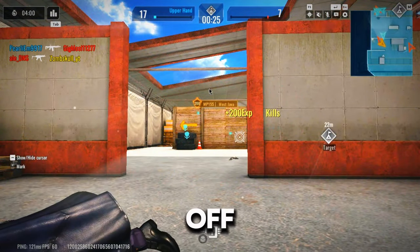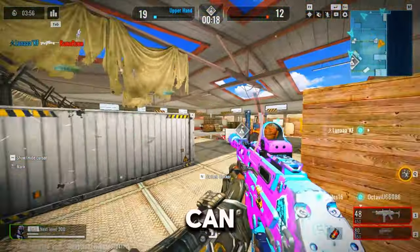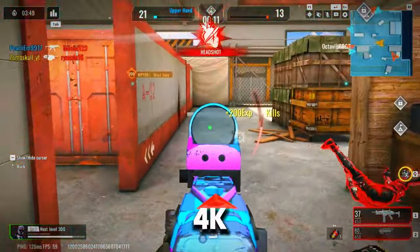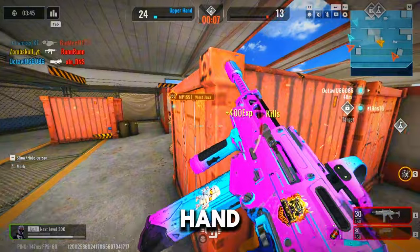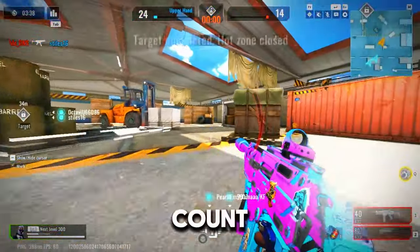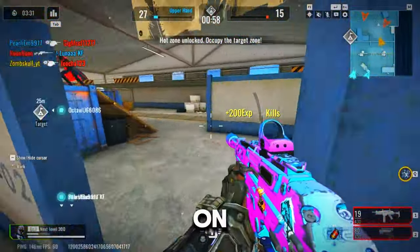Alright, let's kick things off with graphics. On the PC version, the graphics are crisp, sharp, and detailed. You can see every single pixel, every blade of grass, and every enemy's nose hair. It's like playing in HD, 4K, and IMAX all at once. On the other hand, the mobile version is a bit more, let's say, simplified. The graphics are decent, but if you're expecting to count those enemy nose hairs, you might be disappointed. But hey, who needs nose hair details when you're playing on the go, right?